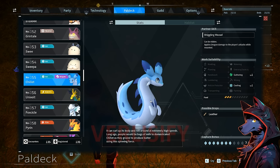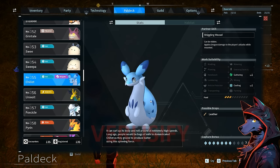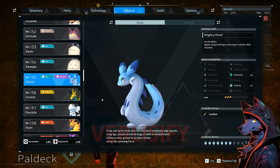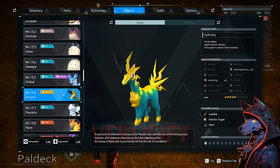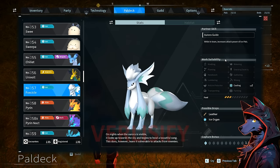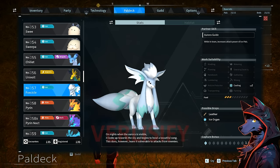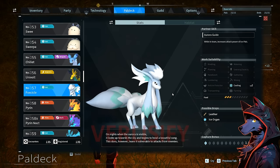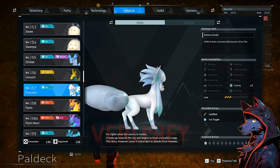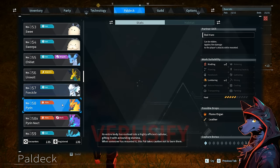Chill It — one of the earlier boss pals you're going to encounter, and it's cute. Can ride it, applies dragon damage, gives a little cooling. Not really too helpful on the base but a nice pal to fight alongside since it has extra benefits from being a boss. Univolt: can be ridden, electric damage while mounted, level 2 electricity. Foxicle: level 2 cooling, increases the power of ice pals — really cool design.